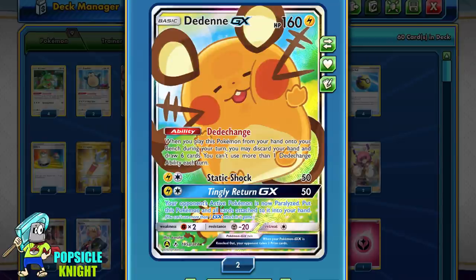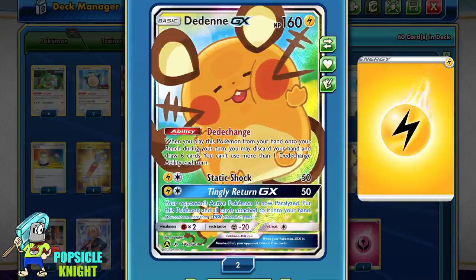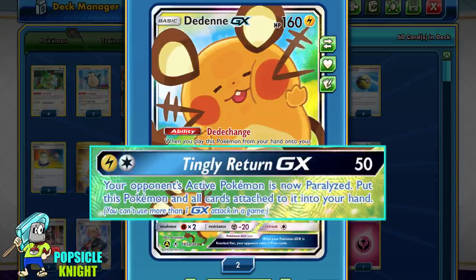I have 1 copy of Dedenne GX with its Dedechange ability. When you play it from your hand to the bench, you can discard your entire hand and draw 6 cards. Since we are using Lightning energies in this build, I also like using its GX attack. For 1 Lightning and 1 Colorless, it deals 50 damage and paralyzes your opponent's active Pokemon. Then you can return this card and everything attached to it to your hand. This GX attack is good for dealing chip damage to VMAX Pokemon with more than 320 HP, and it also removes Dedenne from play, removing liability on your board. And if you choose, you can use its ability again.